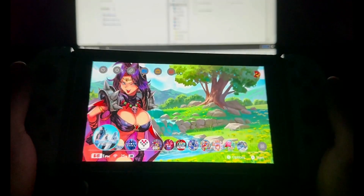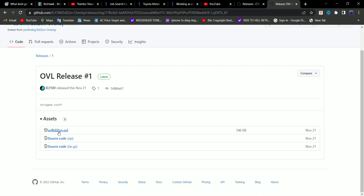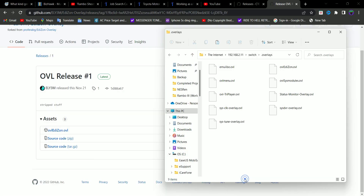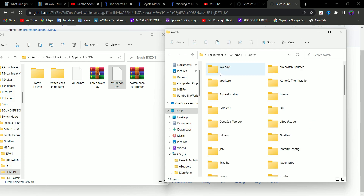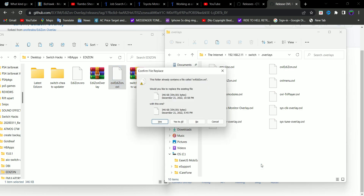Just follow these steps ahead. Go to the link in the description, download the .ovl file, and connect your SD card — either remotely or directly. After connecting your SD card, go into the switch folder and then look for the overlays folder.